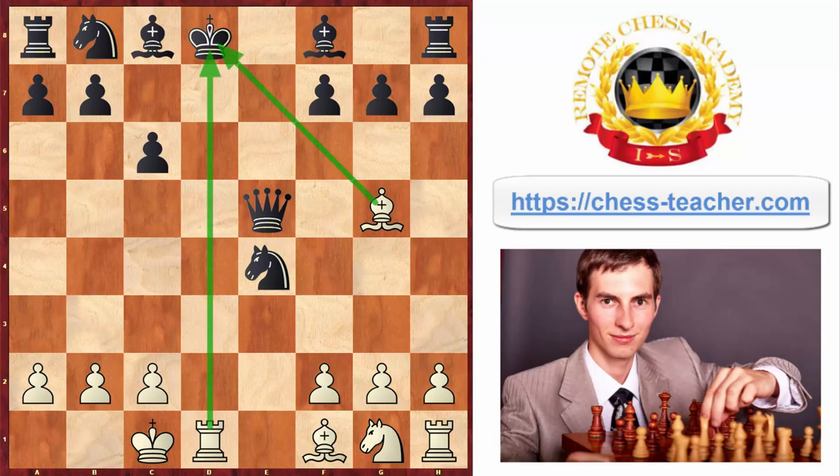And if the king goes to c7, as it did in the game, white plays bishop d8, delivering this super beautiful checkmate with the bishop from d8 in the middle of the board. That is just astonishing.